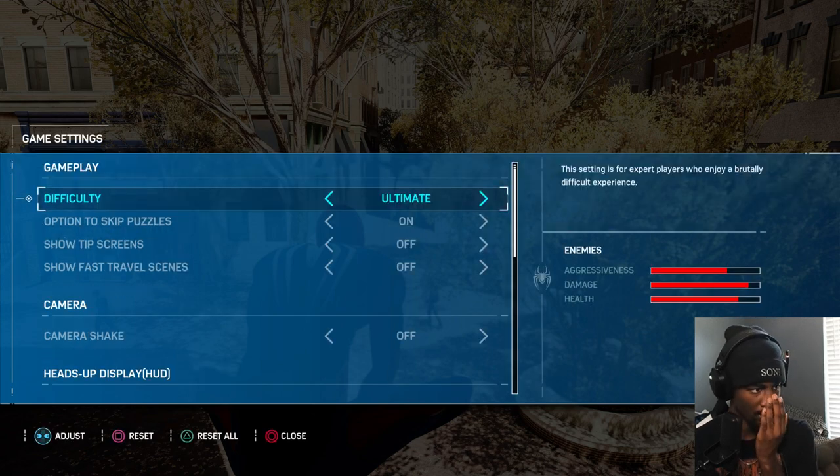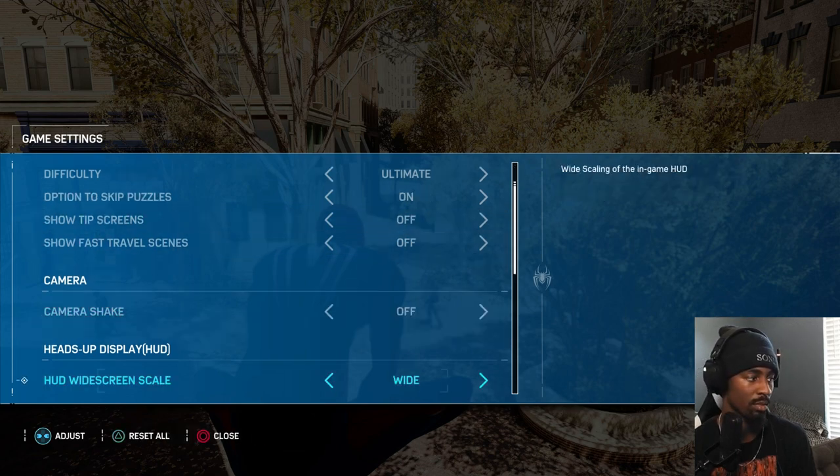To start off with Spider-Man Remastered, the only mandatory setting is the difficulty. If you are not on Ultimate difficulty, you cannot do the combos you see me do in any video on this channel. It's been on Ultimate because enemies would get KO'd too easily on lower difficulties. It needs to be on Ultimate — enemies take the most amount of damage on this difficulty, so if it's not on Ultimate, it's wraps. Everything else is preference.